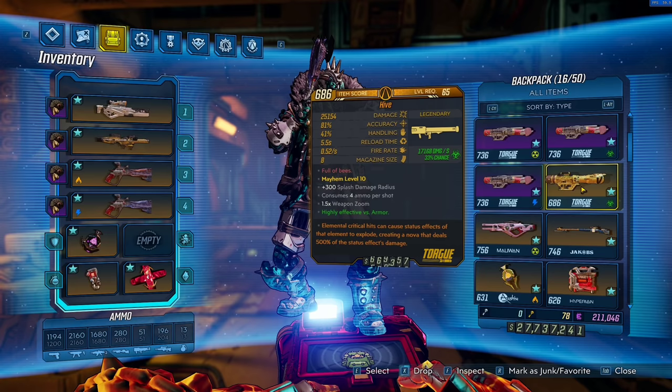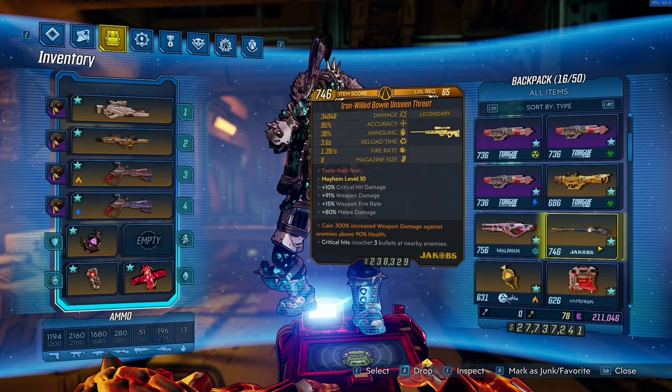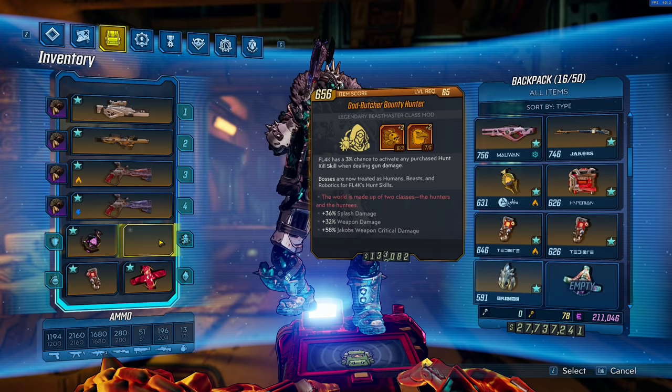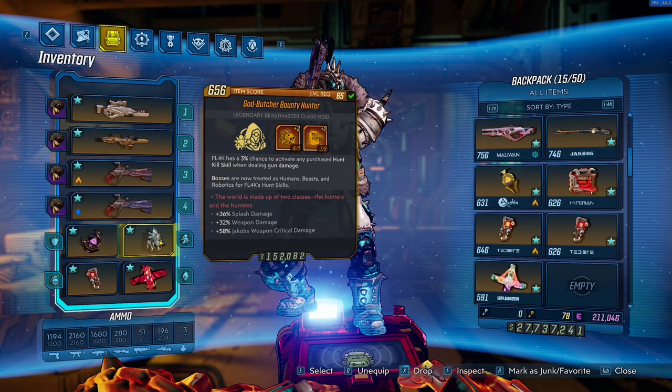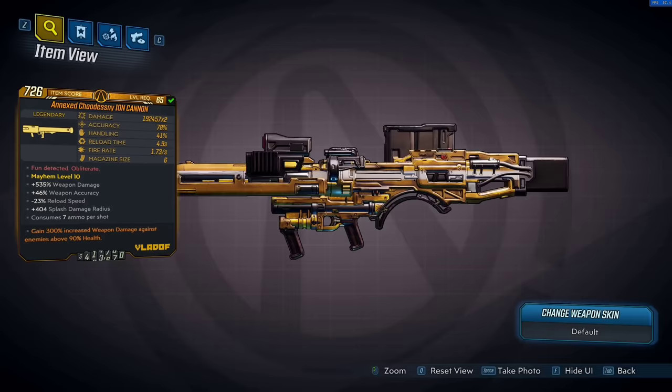I did include a Hive because it's just a fun weapon to put in there. The Unseen Threat is kind of fun — the fact you can have nine little rockets shoot out of basically one shot is pretty cool — but this sniper hasn't really aged that well, it still doesn't do a lot of damage. We are running a Bounty Hunter class mod with splash damage, weapon damage, and Jakobs crit. Jakobs crit is obviously going to help our King's Calls, weapon damage helps everything, and splash damage helps our boss killing weapon — the Ion Cannon.